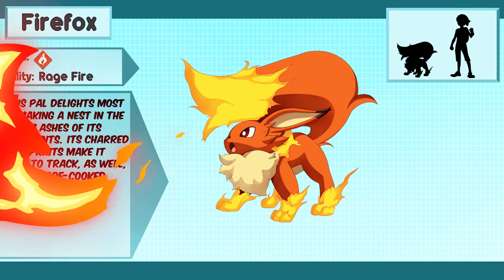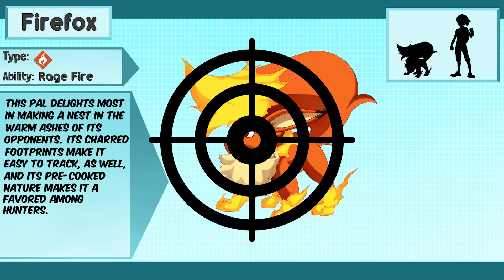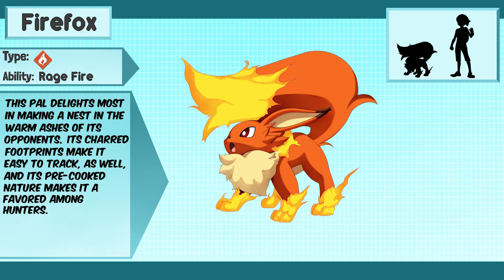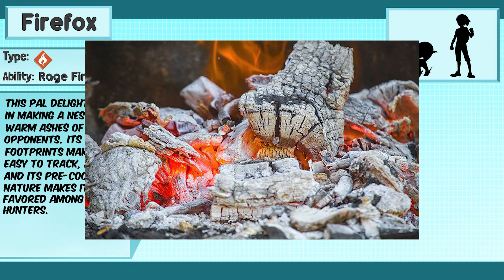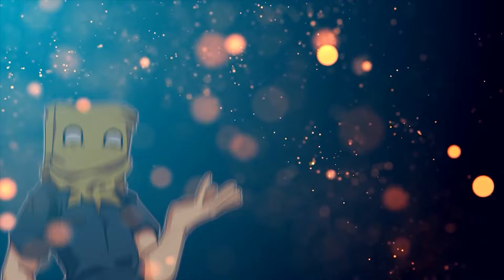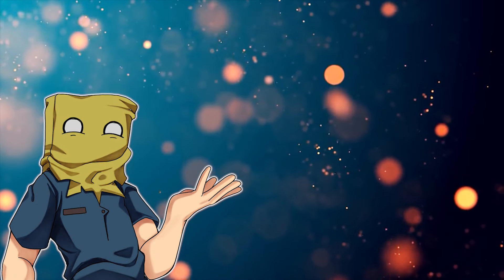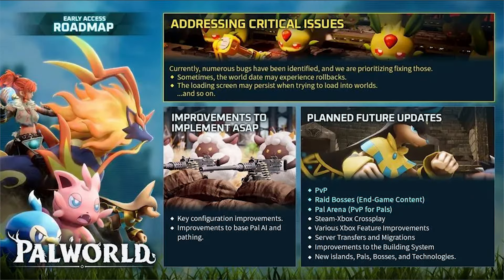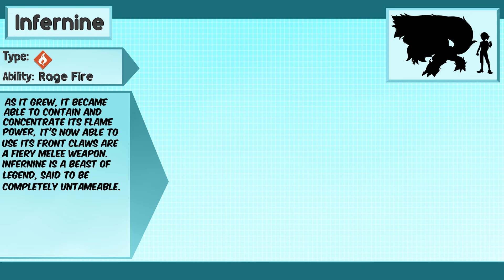Ready to shoot Gale of Flame at whatever you are targeting, this Pal delights most in making a nest in the warm ashes of its opponents. Its charred footprints make it easy to track as well, and its pre-cooked nature makes it a favorite among hunters. The final evolution is something powerful, to go with the Palworld roadmap showing us their intent to add raid bosses.